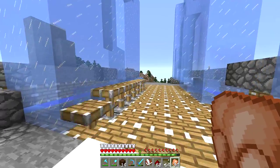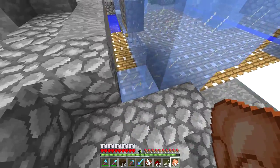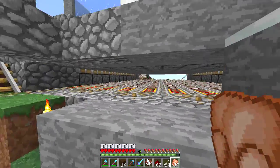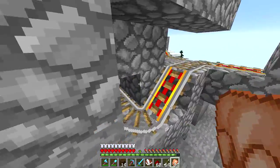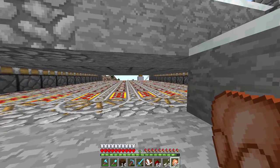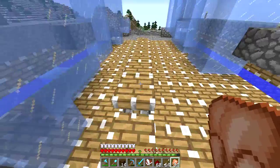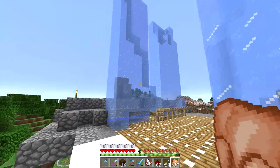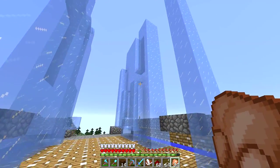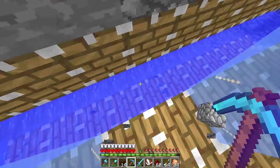Okay, so this is how it works. The ice is made here and then a mine cart's going underneath on detector rails — you can see it pushes up ice and moves it over. So underneath here we got a mine cart. There's a chest in it and that's just so it goes faster. There's a mine cart down here that's going back and forth and it's stepping on all these detector rails.